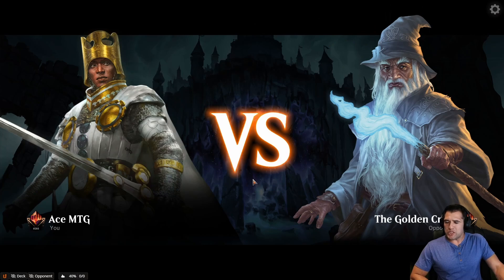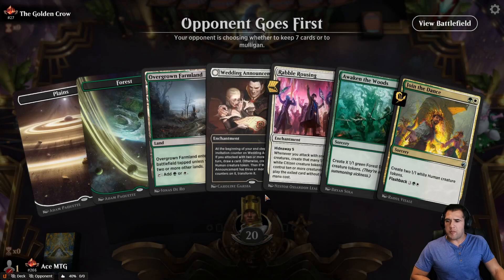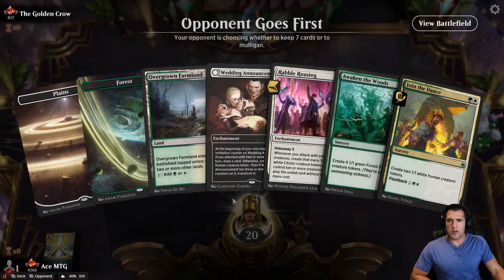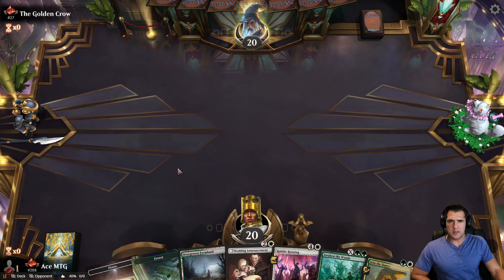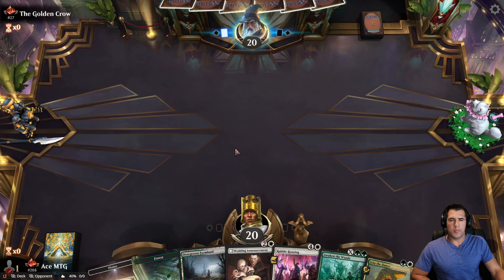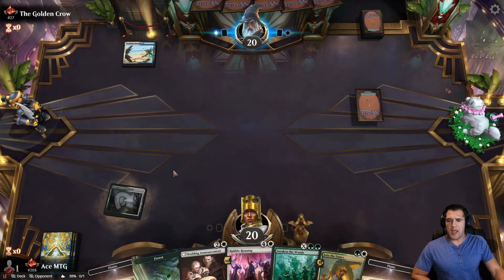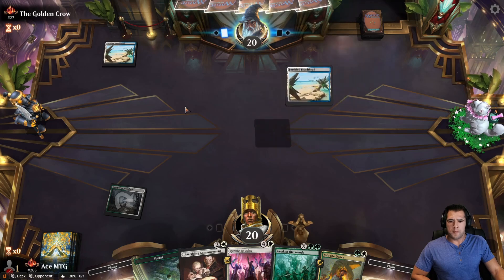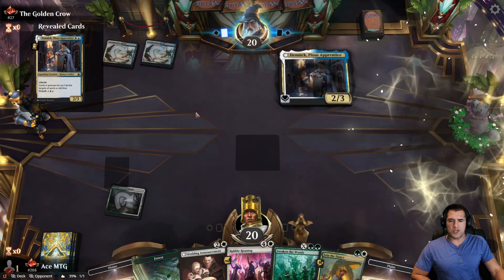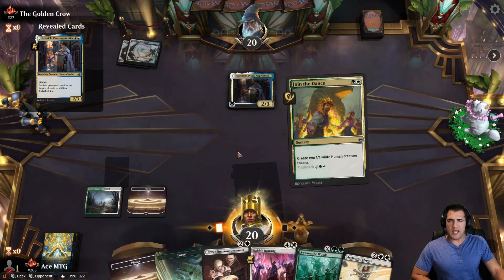All right, here we go. We're at 266, quite a fall from yesterday, but more people are entering mythic and we haven't played for about 24 hours. We'll keep this — wishing we were on the play. Number 27. They had a mulligan to one. Soldiers. We're just going to play the tap land. We're not doing anything on turn one anyway. I feel like soldiers could be a good matchup for us — we definitely have the late game with them, we just have to stop them from flying in the air to take us out.